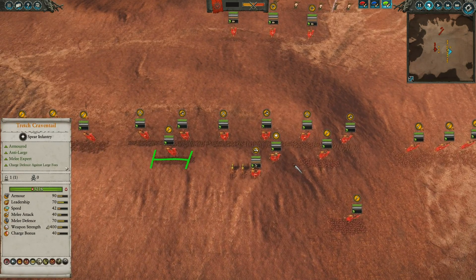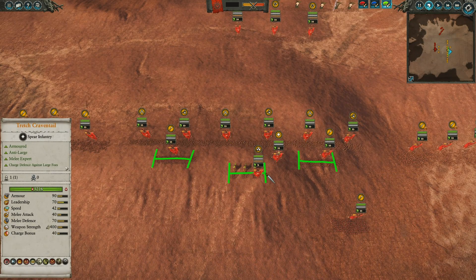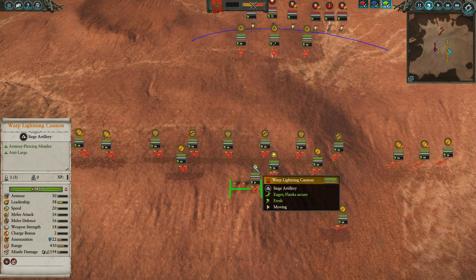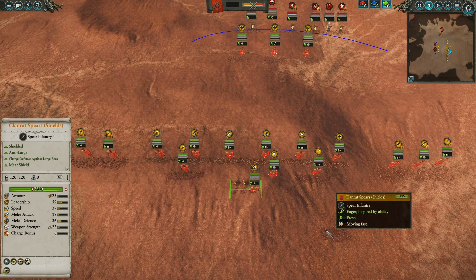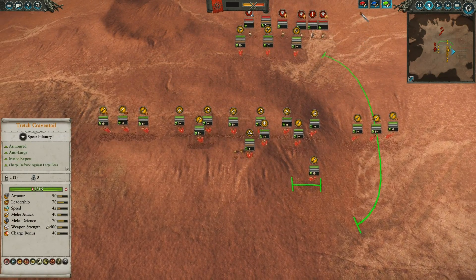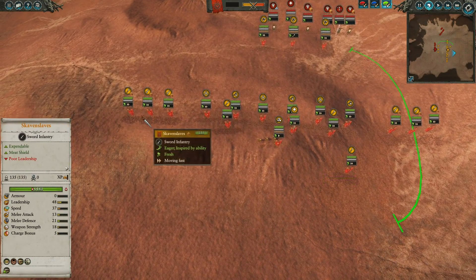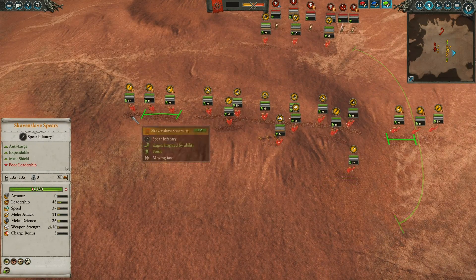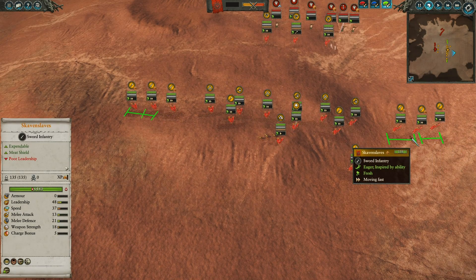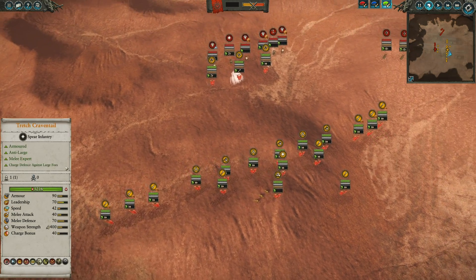On either flank, I also have the Clan Rat Spears with shields providing some protection against potential large units, and then I've got the Warp Lightning Cannon in the middle, hoping to fire away right from the start and get some damage in, especially against physically resistant units. Over here, I've got some extra Clan Rat Spears with shields, fairly confident that a flanking maneuver would be coming in from this side. On either flank, I also have a pair of Skaven Slaves alongside a Skaven Slave Spear Escort. These guys are expendable, so I don't quite care if they get taken care of, but I want them to keep potential Archers busy, and I have them ranked up just to make sure they last a little bit longer.